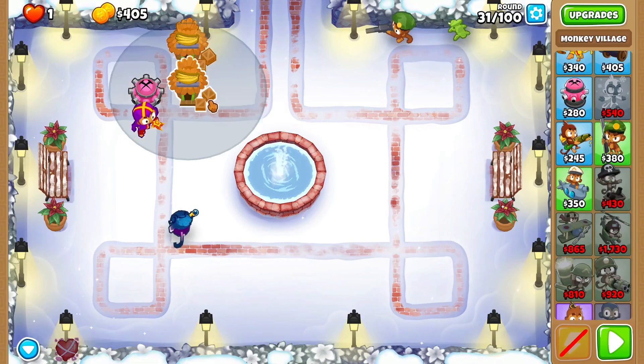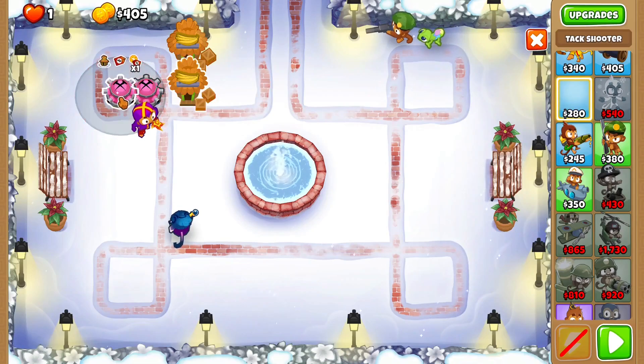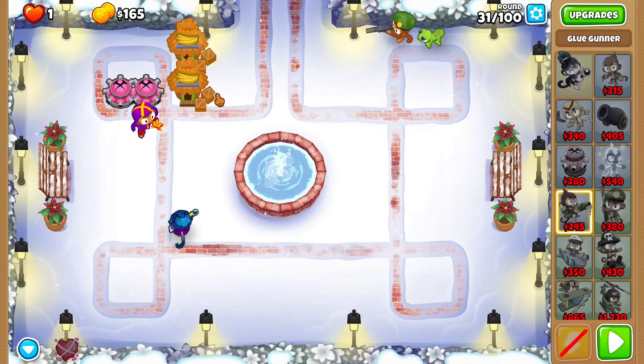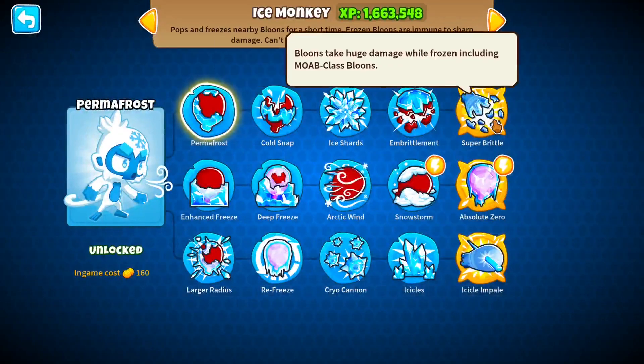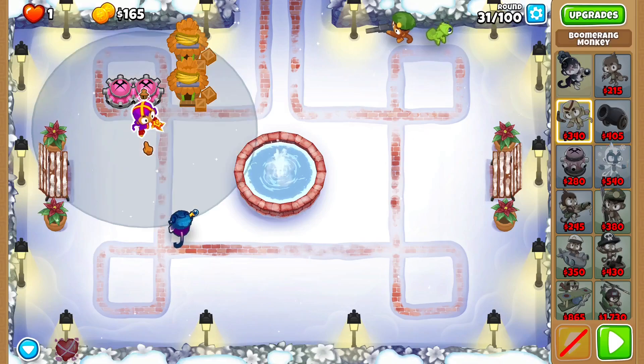Okay Pancakers, the first thing I'm going to do is get attack shooters here, here, and here. Then I'm going to get a glue gunner, probably right here. I hope I could also save that for an ice monkey — maybe a super brittle ice monkey. Maybe I'll get the glue gunner here instead.